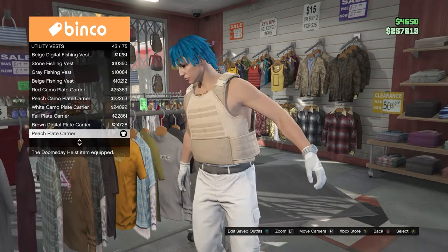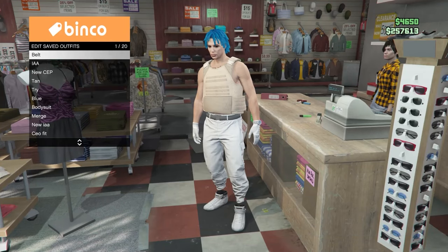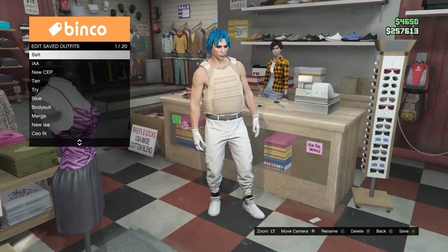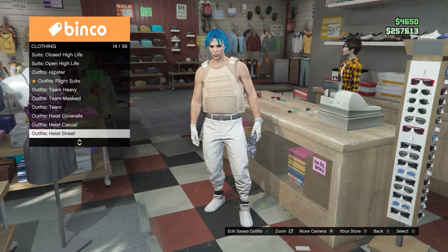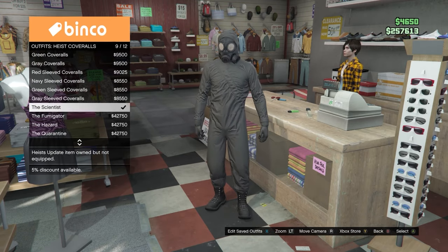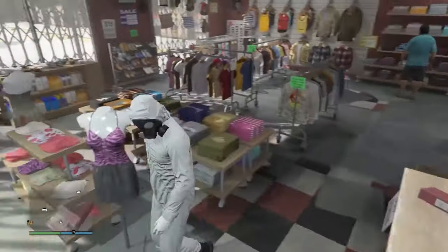Once you've equipped that, come back up to the front desk and resave this outfit again. Then back out and come down to the heist covers — equip any of the last four with the gas masks. I'll be using the white one called the Scientist, but you can use any of them.